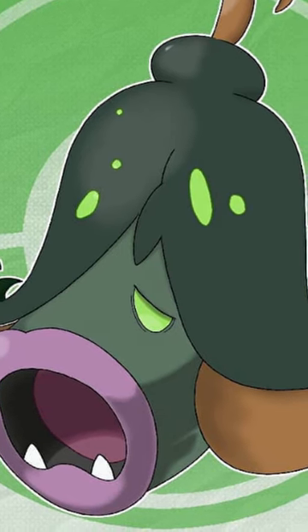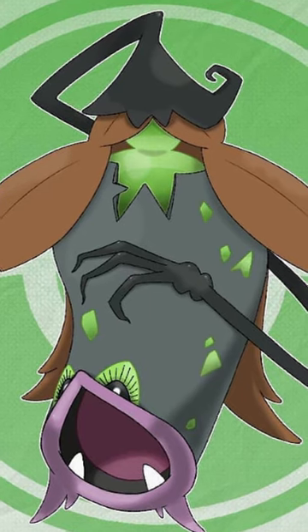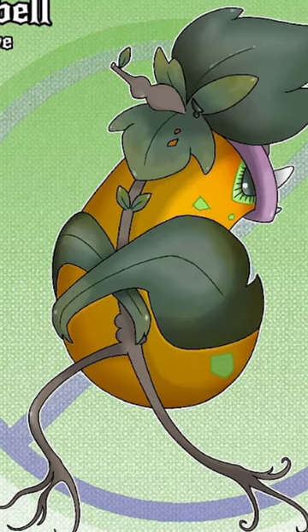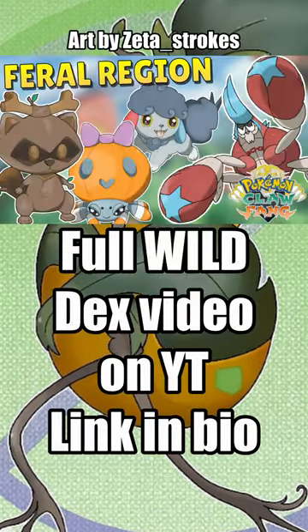It then has a split evolution. The first option is Wicktree Bell, who is based on a witch — you can see it has a witch's hat on its head, long hair, and a long spindly claw-like arm. The second option is Grimtree Bell, whose vines and roots make it look like a thin body running away with a pitcher plant on its back.